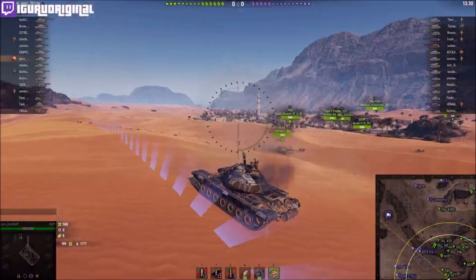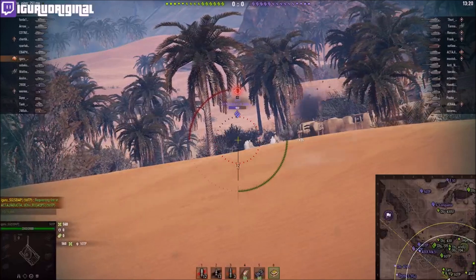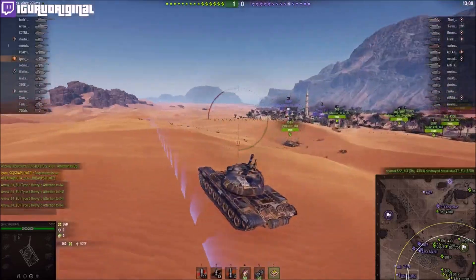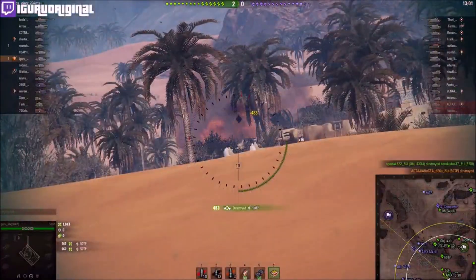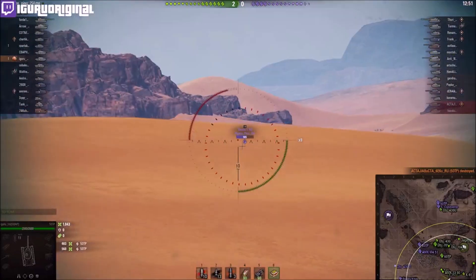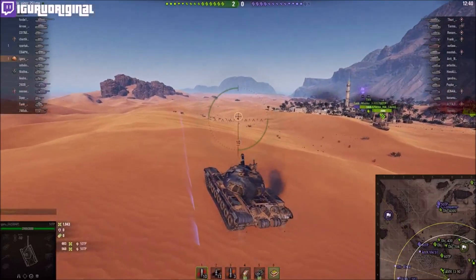I'm trying to shoot this guy in the top of his turret — this is a good early position. I'm kind of by myself here, so I'm trying not to get spotted or get killed early in the game. I'll snipe here as a heavy tank early on and then try to move up later. The mobility is not too shabby: 35 kilometers an hour forward and 14 in reverse, which is slightly slower than the German tanks doing 40 forward and 15 reverse, and also slower than the 705.